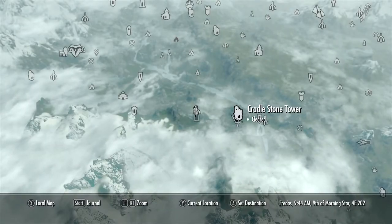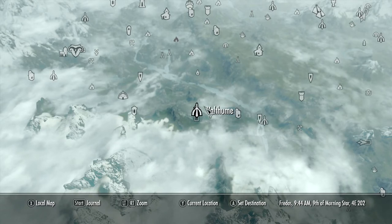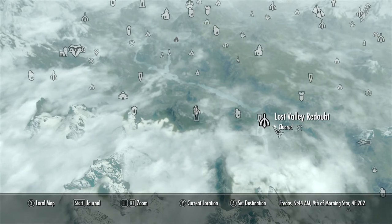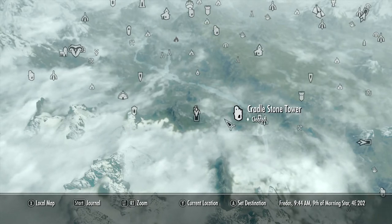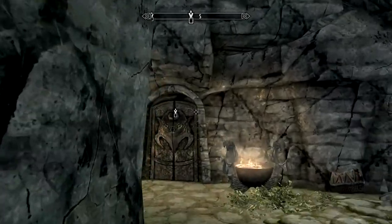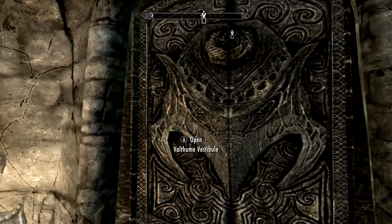Valthoom lies west of Cradlestone Tower and Bard's Leap and Lost Valley Redoubt, which I did a video walkthrough of. There is an ogre cave somewhere nearby. Once you enter Valthoom, you enter into the vestibule.